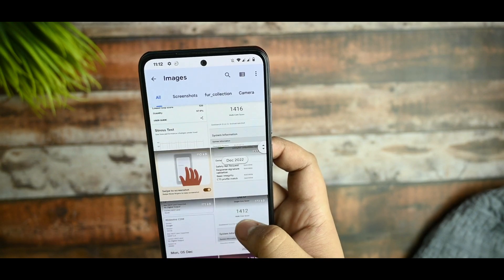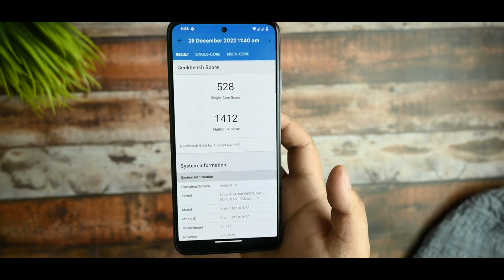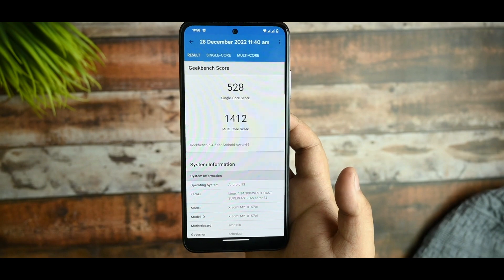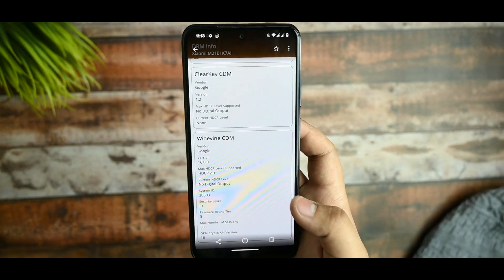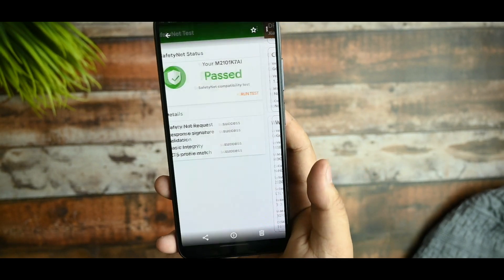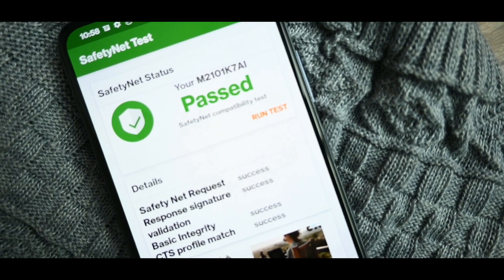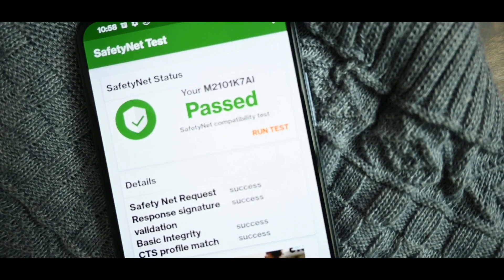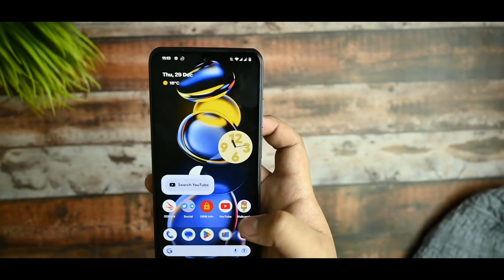The Geekbench scores are pretty good — single-core is 528 and multi-core is 1,421 or 1,412, which is impressive. If you check DRM info, you'll be surprised to see that it's Widevine L1. For those searching for SafetyNet status, it is passed with no issues.